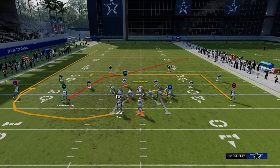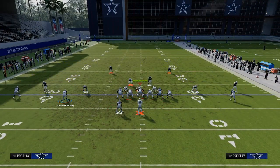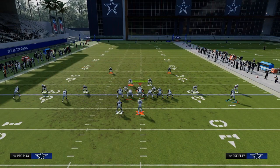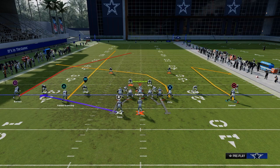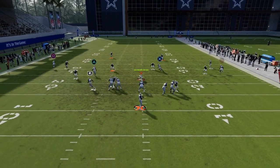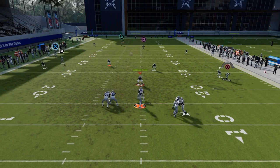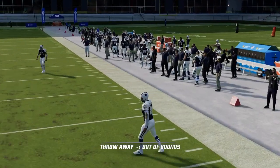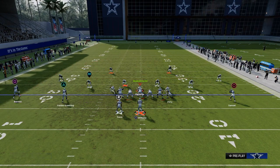The next play is double post — your bomb play, really good against cover three and cover four. We're going to comeback the outside bunch receiver, streak the left side, and float the running back out on a block and release, ghost route, or Texas route. We're just looking for this deep post. Cover four is going to do a pretty good job, so let me go over cover three first.